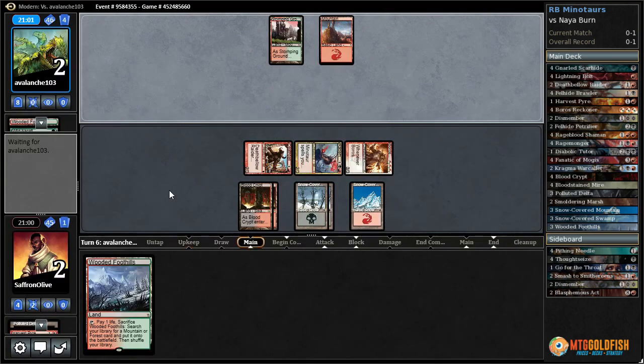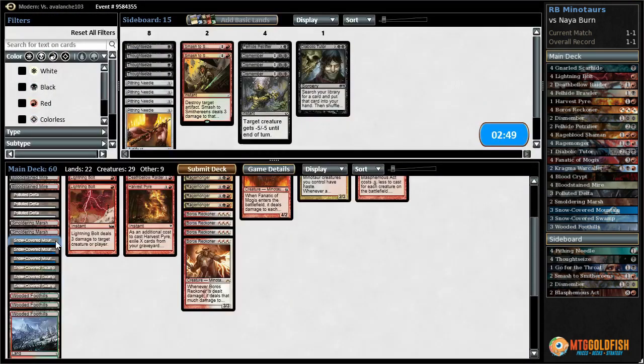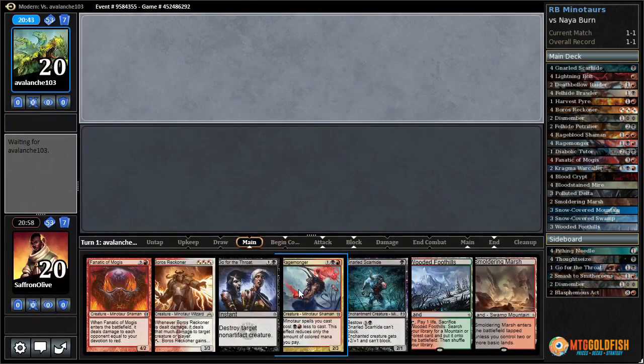They take everything, switch up the blocks, switch again — nope, back to the original. Blocks with everything, drops to two. We pass the turn — come on, don't have a burn spell. The lack of a Mountain! One Mountain — there's supposed to be three. Our opponent didn't have it. We got Red-Black Minotaurs to win! Where are these Mountains? There's three — why didn't… that was a Bloodstained Mire we cracked. Why did our Mountains not show up? Going to have to watch that again.